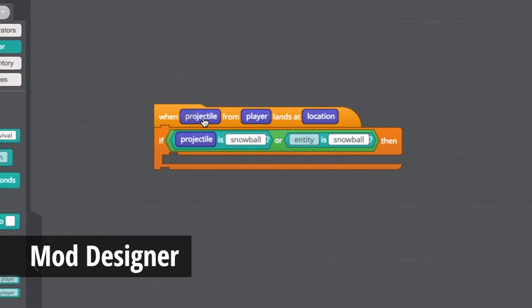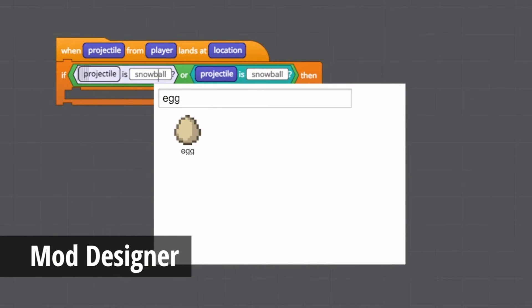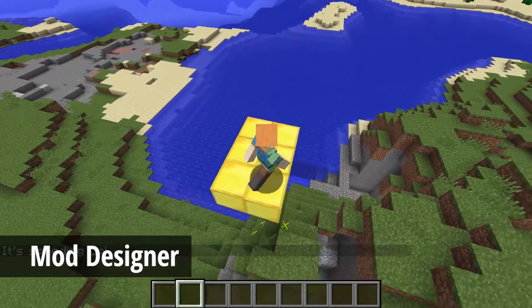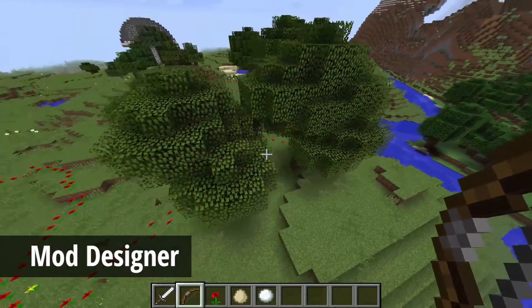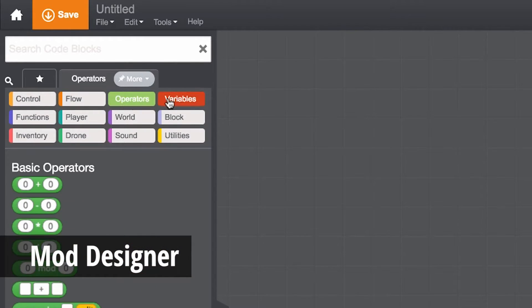With Tinker's mod designer, you can use visual drag-and-drop blocks to code your mods. You no longer need to learn complicated coding languages to create and deploy your mods into Minecraft. These mods can be complete games or something as simple as just planting a tree. Tinker's intuitive code block library allows any player to build whatever mod they can come up with.